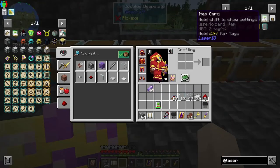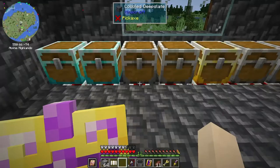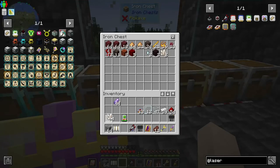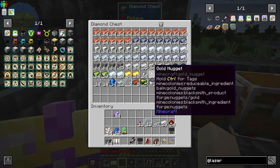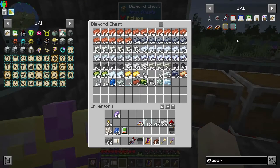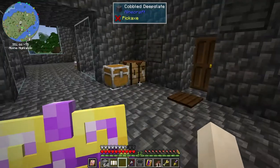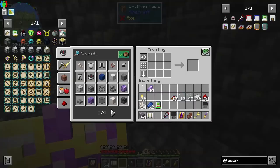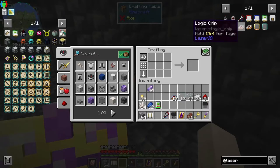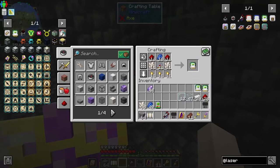To get the item card we need more logic chips, quartz, redstone, lapis, and gold nuggets. Let me grab quartz, redstone — we already have redstone — lapis, and gold nuggets. That should be it — logic chips too. Good. Now we're going to need a card for each one of these, so we need nine. We have enough for nine. These don't stack.